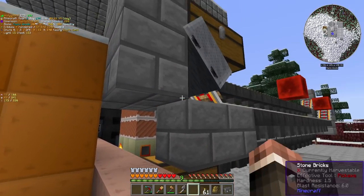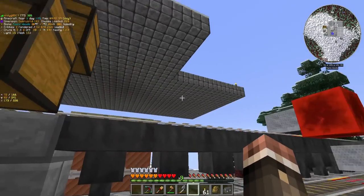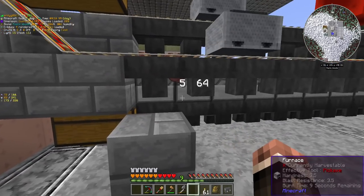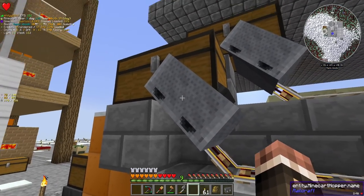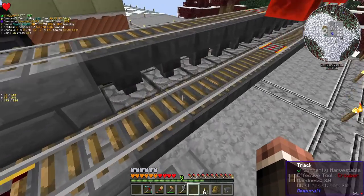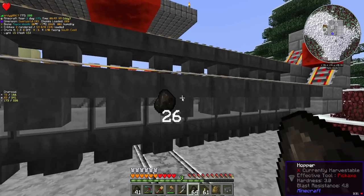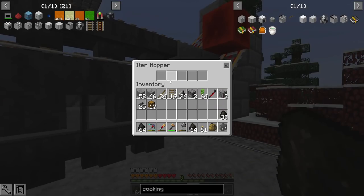One issue with this setup is I put it too close to this thing so we can't jump through here, which is a little annoying. Also, this hopper over here can pick up things from the other hopper for some reason. So I'm going to need to change the way this is set up slightly. Basically, I'm loading this second hopper one block further back, and everything appears to be working. I didn't have to move the lever or anything like that.